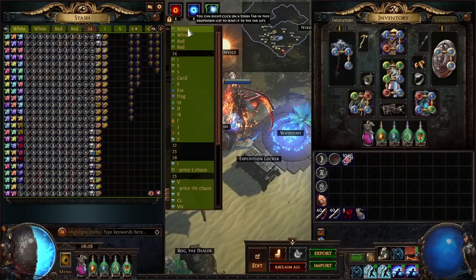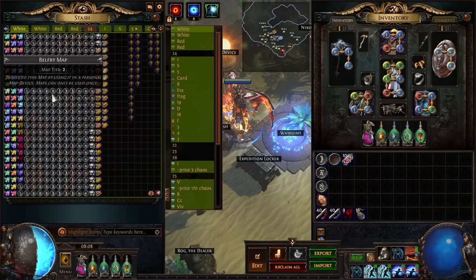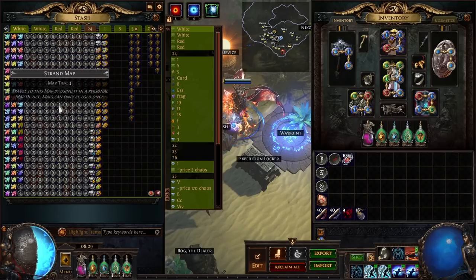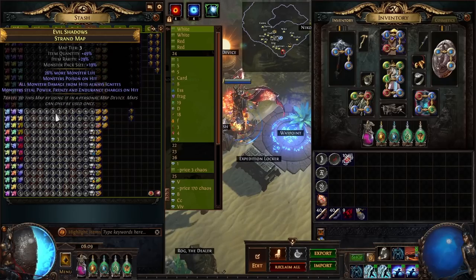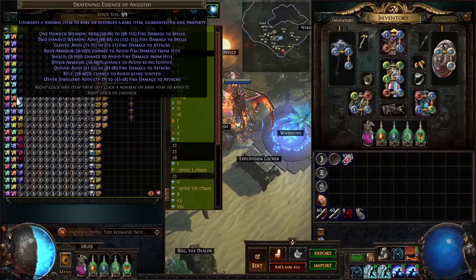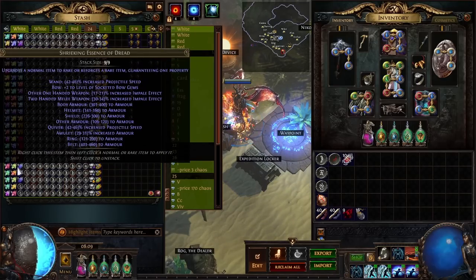Now let's look at the profits starting with white maps. As you can see I did oversustain by quite a bit — I dropped about 3 times as many maps as I used, so there are more than 300 maps here. You can definitely sell them for 3 chaos each, and they sell decently fast — especially cemeteries. Here you can see all of the essences — quite a lot. I upgraded all of them to deafening, except for dread which I keep as shrieking. There are some others you can keep as shrieking for a little more profit.